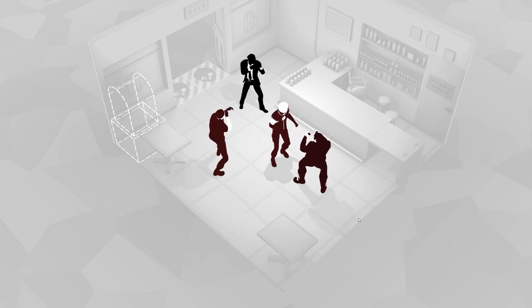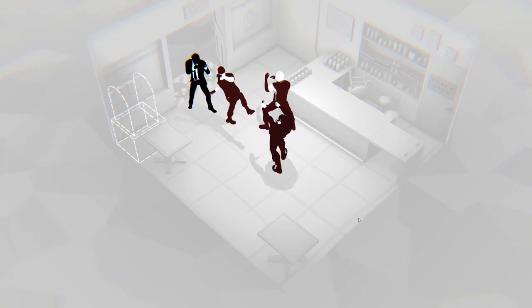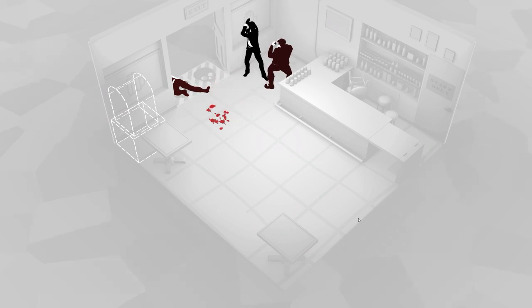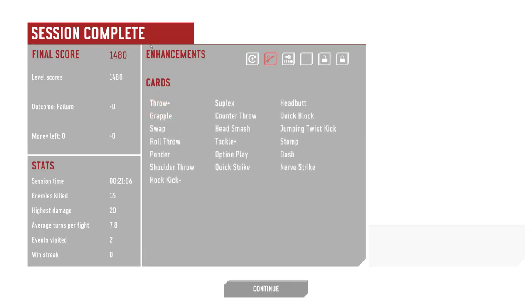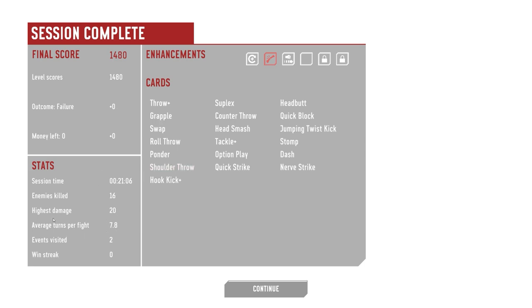First time ever trying the deck and almost completing the first stage in one go after not seeing the cards at all — I don't think that's unreasonable. In the replay you can see being backed into a corner and getting bullied. Final score: 1480. Session time: 21 minutes, enemies killed: 16, highest damage: 20 — that'll be the stomp — average turns per fight: 7.8, events visited: 2, win streak: 0.